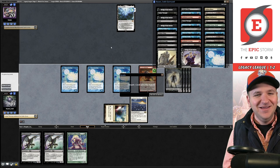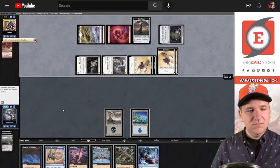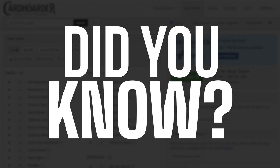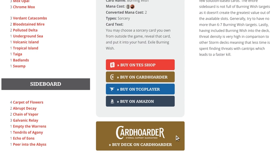Let's win match number five. With Card Hoarder, renting your favorite combo deck has never been easier — the most affordable solution for Magic Online. Check the pinned comment to easily rent the deck from Card Hoarder. You can rent The Epic Storm for as little as seven tickets a week. We've included a button to rent the entire deck at theepicstorm.com decklist.